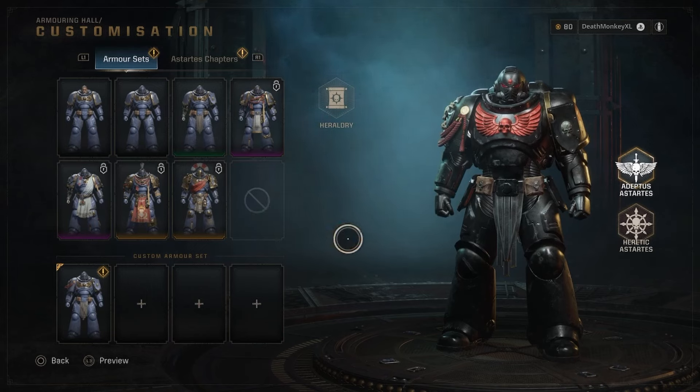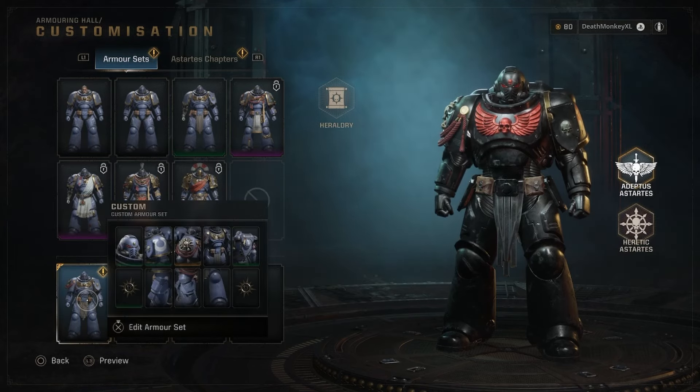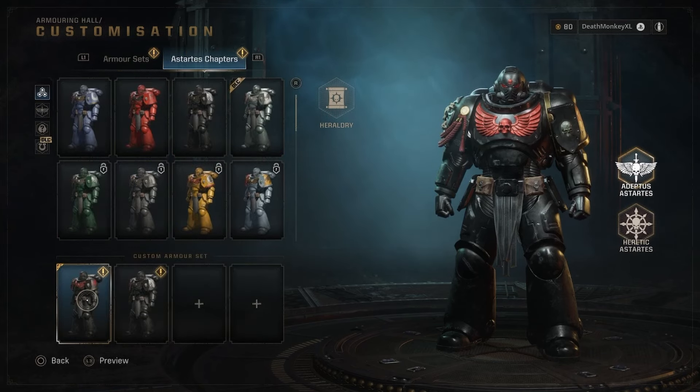There are a lot of different pieces and stuff going on with this, so bear with me as I try to go over everything. There's a difference between your armor set and your Astartes chapters — both of these are kind of connected and they aren't separate. So when you see 'custom armor set' down here at the bottom, it's actually going to mean the actual armor pieces that your armor suit is wearing.